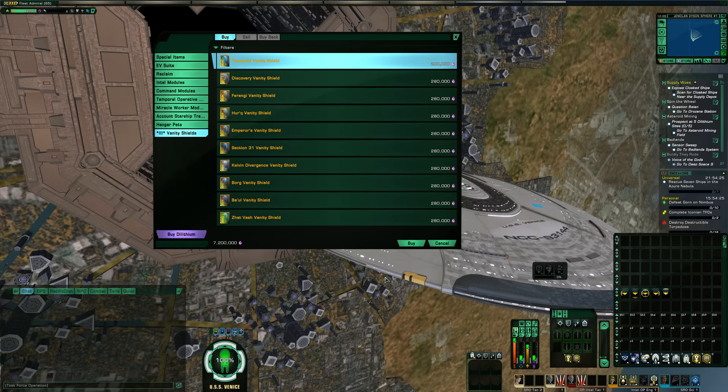Howdy folks, Spencer here, and today I want to go through and show you the Vandy shields that you can purchase in the Dilithium store during the limited time Vandy shield events. All of these Vandy shields are originally from lockboxes, and they're a gamble within a gamble to obtain, because to get them from a lockbox you have to get a weapon pack, and then when you open the weapon pack it's a very small chance that you can get one of these Vandy shields, and you have to find the right weapon pack for each one — so they can be a bit of a pain.